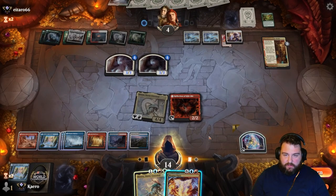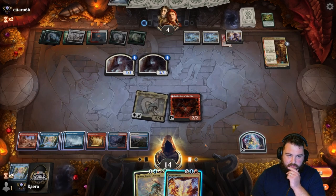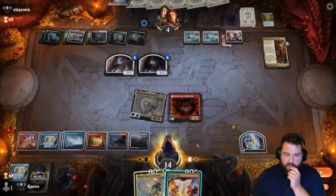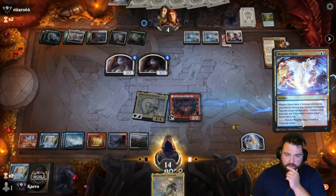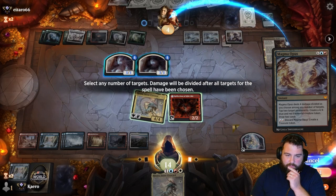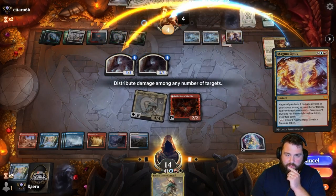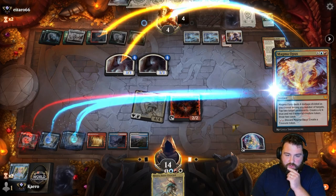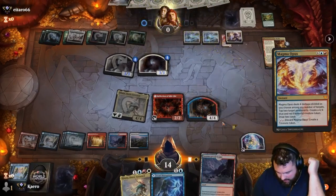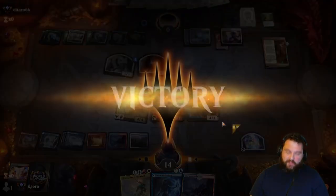Stop on upkeep. Anything they can do to stop us right now? They only have one mana — we should just do it now. We'll do it live: tap you, tap you, four damage. And that stops it. Got there! Got there! Good game.